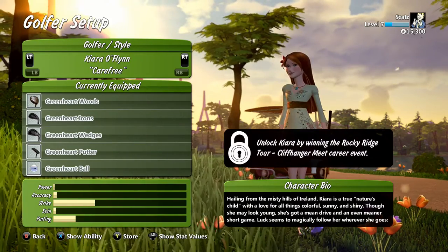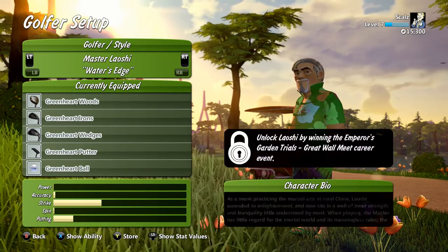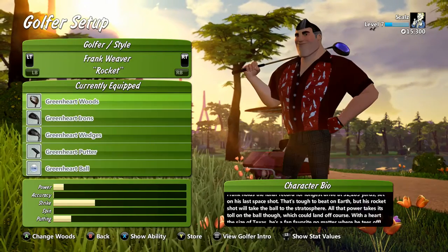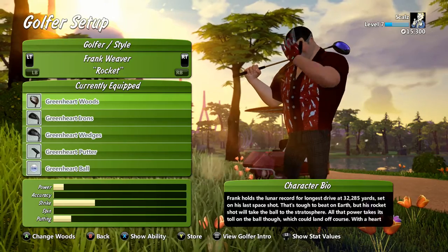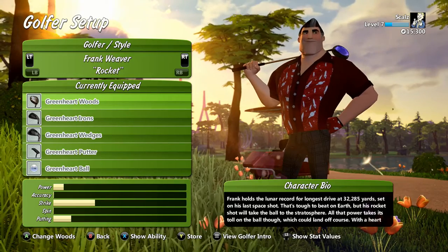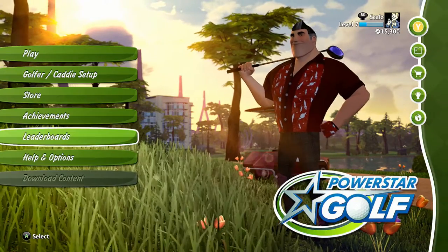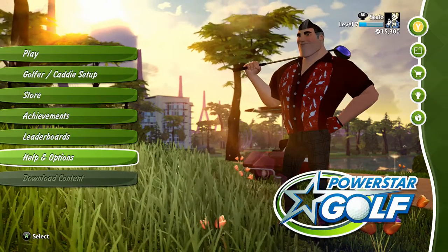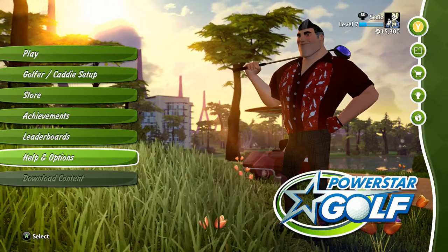We have Henry Copperbottom who we cannot play yet until we unlock him, Cairo Flynn again can't play until we unlock him, Master Laoshi who I'm waiting to unlock — looks pretty cool — and then Dominique Rider who looks like the last golfer. So there are six golfers and four courses. The game is 20 bucks; four courses is kind of limited but for 20 bucks it's not bad. There is a downloadable content section that's not lit up, so I'm hoping they add more courses.